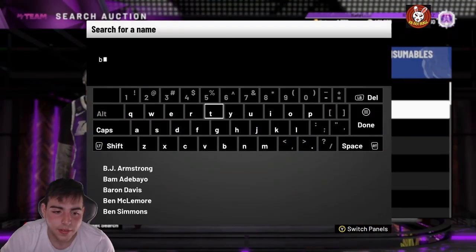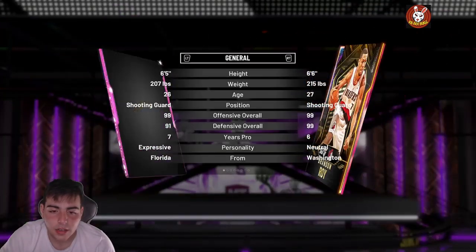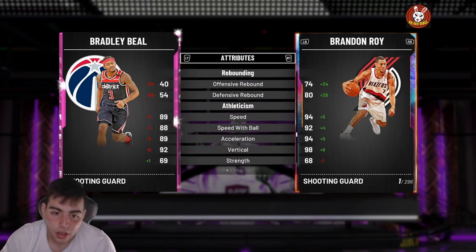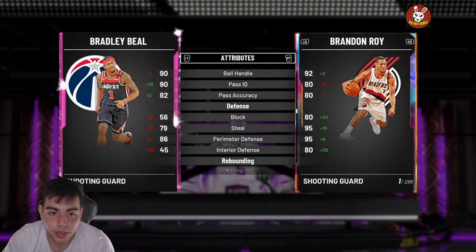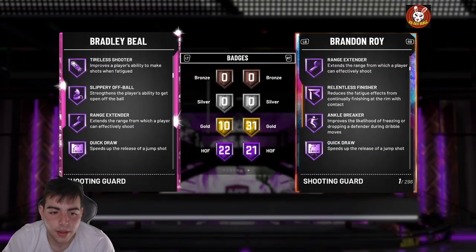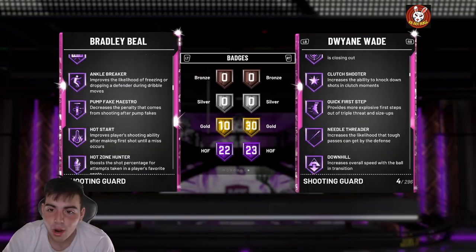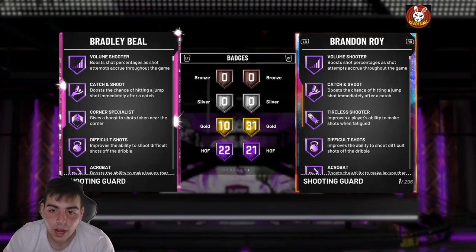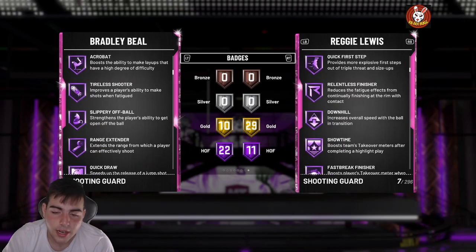Let's check out this Beal — I heard this Beal doesn't really have any good defense either. Bradley Beal, Pink Diamond — honestly, I was really hoping he had good defense, but I don't think he does. He does have a 95 three-point rating, but his defense is atrocious. They dropped 97 overalls with terrible defense — I don't understand. I'm pretty sure Beal's pretty good at defense in real life. He's 6'5" shooting guard — he has no clamps, he's terrible. I'm not gonna be using this card either. Personally, if you guys have enough tokens to cop Reggie Lewis, I would definitely get him — he's so good, his jump shot's really good, he has a ton of really good gold badges and Hall of Fame badges, and he has gold clamps. I definitely would recommend trying him out. So Bradley Beal's nothing special.